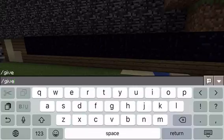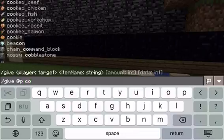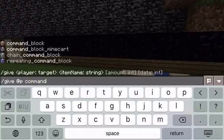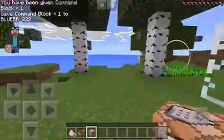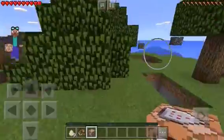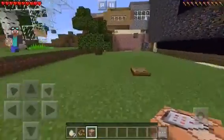Command block — as you can see right here, it's called Block. It's just added to Minecraft Pocket Edition. You can activate it anything you want, and you can also decorate it. How cool is that, huh?